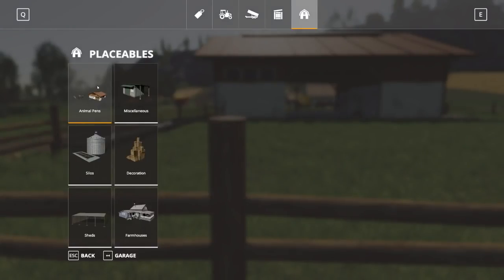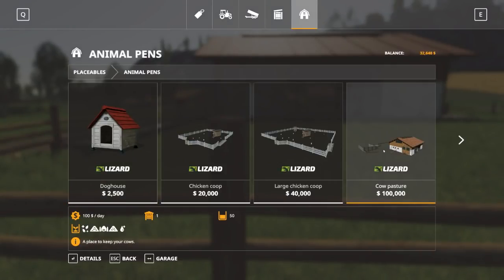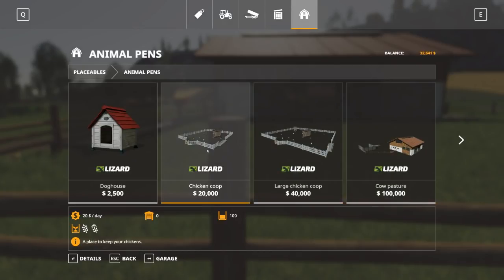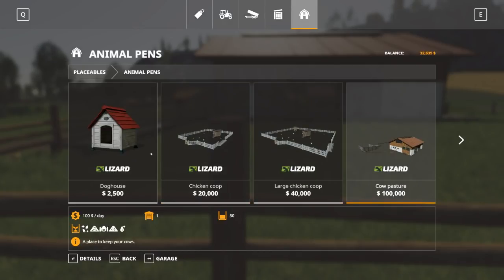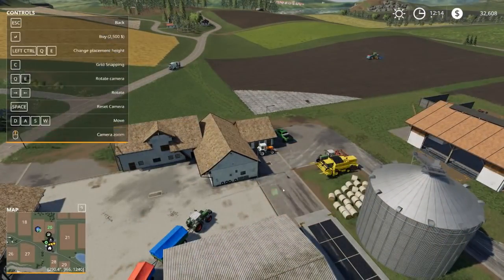I didn't even check to see how many cows this could hold — it can hold up to 50 cows, which I think is plenty. Once we hit 50, we can always buy another one. We're also going to pick up a dog — a brand new puppy!